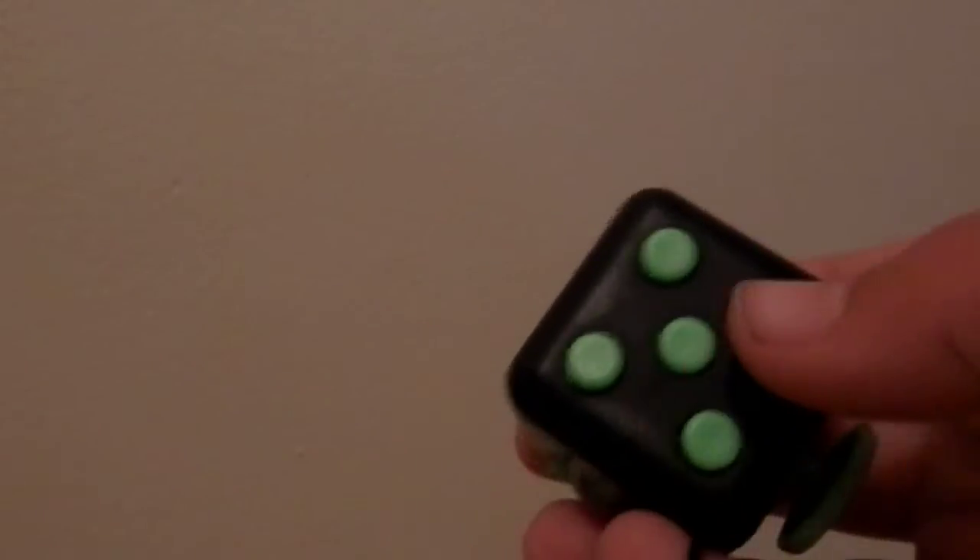This is my fidget cube and I probably like this the most. You can fidget with it quite a lot — there's a spinner on it I really like. There's also a string so you can put it on your hand if you don't want to hold it. That's all the things on the fidget cube.